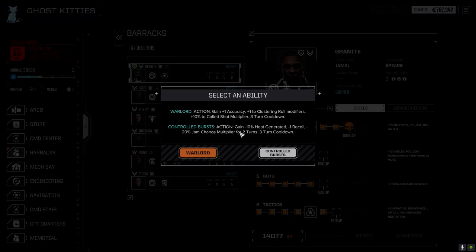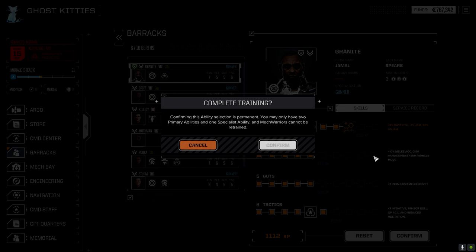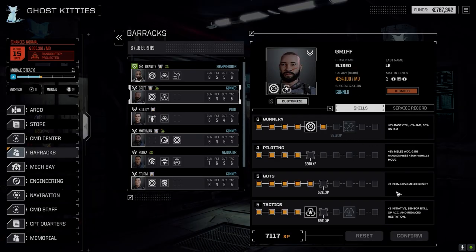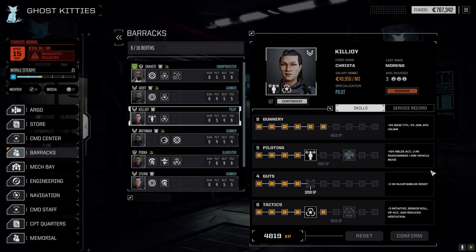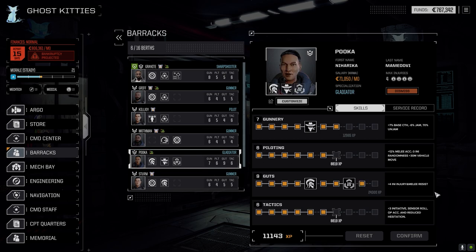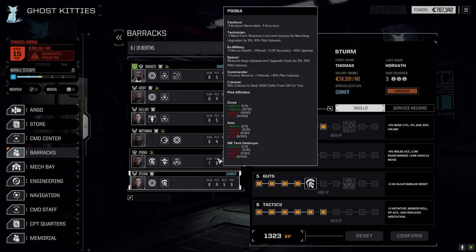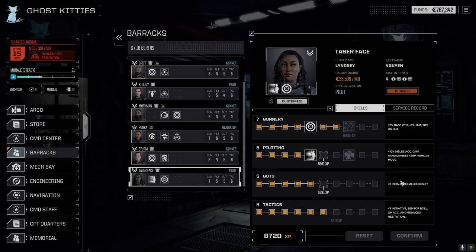In the barracks, we're going to go with Control Bursts for Granite since he's going to end up being a ballistic pilot. Training complete. Griff does have a little bit — let's save up for gunnery on this guy. Killjoy's got a little bit too, but let's hold off for gunnery. Mr. Mothman, we're holding off for gunnery. He's hitting pretty well so let's not worry about it. Stern — I want the initiative. Let's go with MechWarrior training — the initiative.